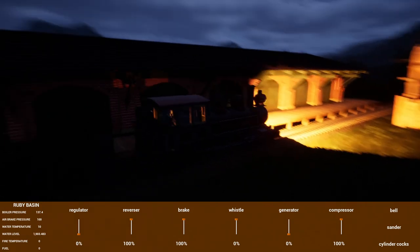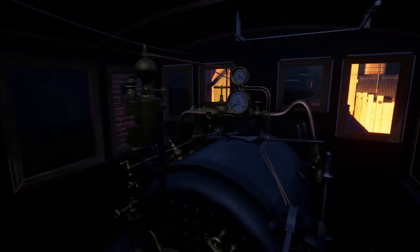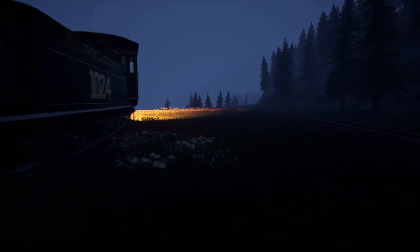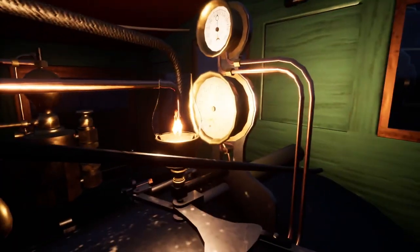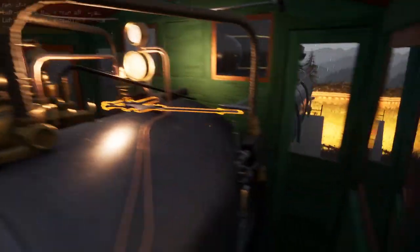Let's push that out — there we go, cab lighting actually showing up. That might be the lantern — we'll have to see what happens with the in-cab lights specifically. Here we go, some fog setting in — that's actually a really cool feature. In-cab lighting with the 10-24.5, the bald one — that's looking pretty good with the roof open.